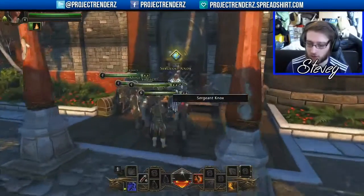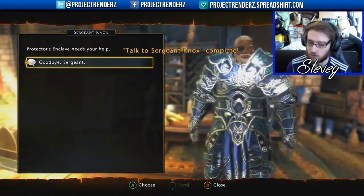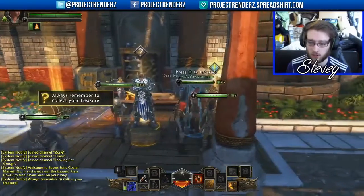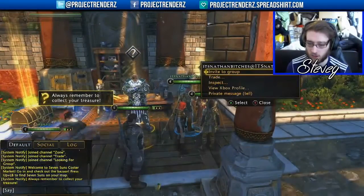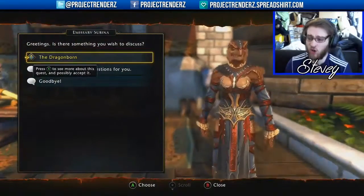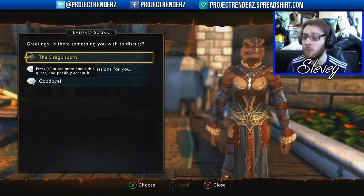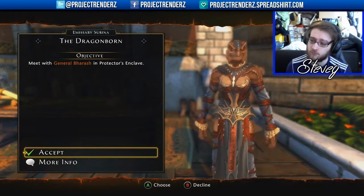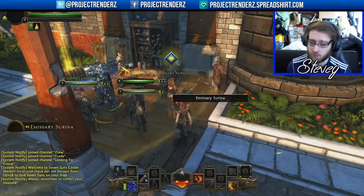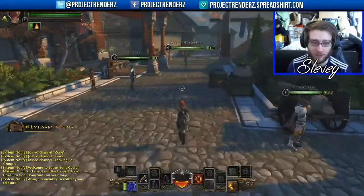Sgt. Knox. Talk to Sgt. Knox — complete. Oh, I want to talk to this guy. Imagery Serena — a chick. The Dragonborn! What is this, Skyrim? For Shrouda! Okay, I'm done.